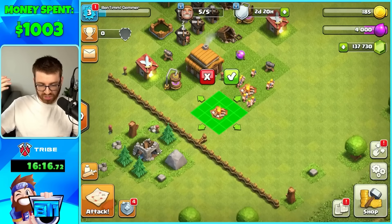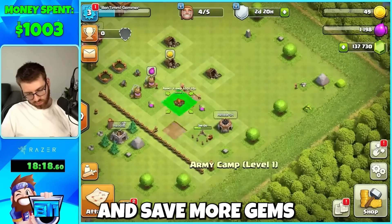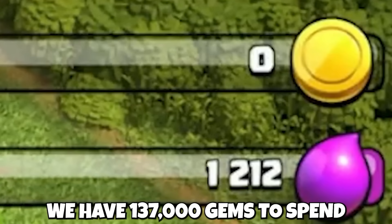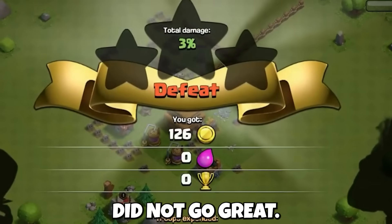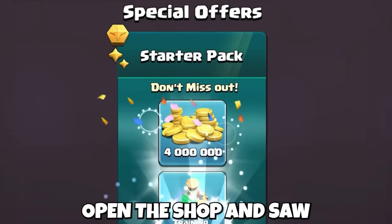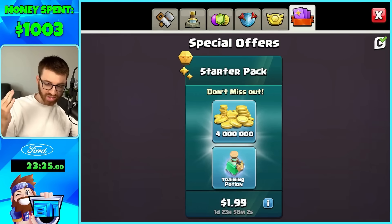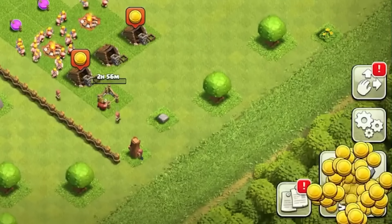It took quite a bit of time to place everything at Town Hall 3, and we still wanted to try to save gems and farm gold for upgrades. We did some attacks and those actually did not go great, so we decided to open the shop and saw this crazy offer — four million gold as a level Town Hall 3. Yes please, it's only two dollars — say no more.